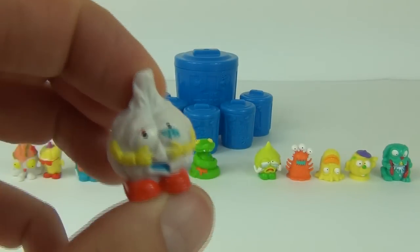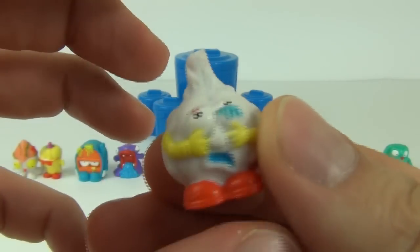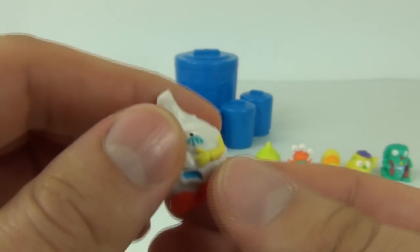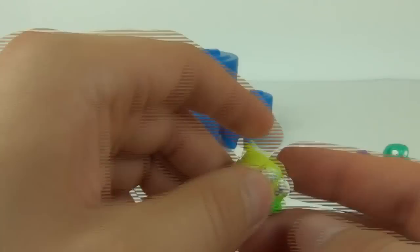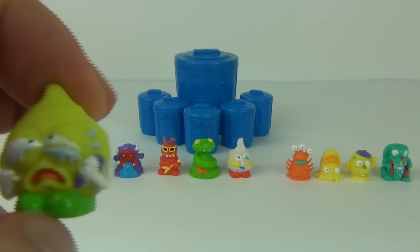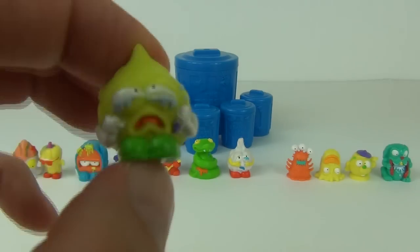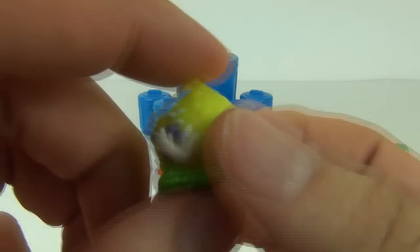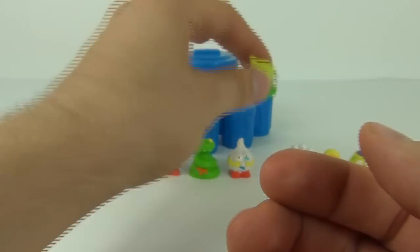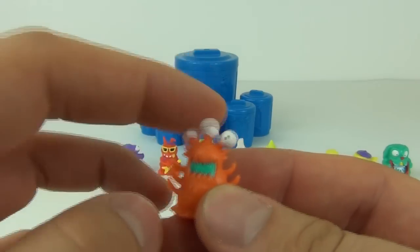Next up we have Sick Garlic, number 368 — only a common, but he looks quite cool with the red shoes. On to the next one, which looks pretty much exactly the same: this is Smelly Onion, number 394, and it is an ultra rare. Pretty cool — he's crying loads because his own onion scent is hurting his own eyes.